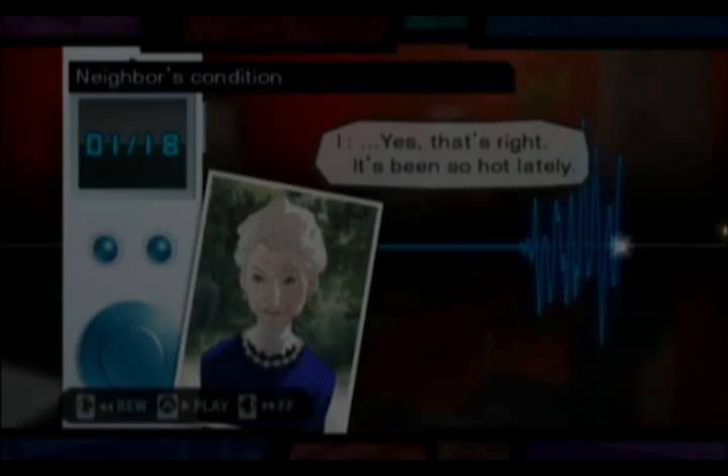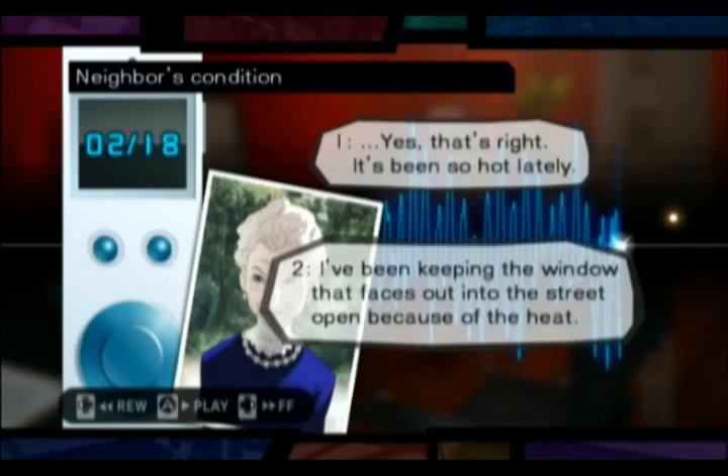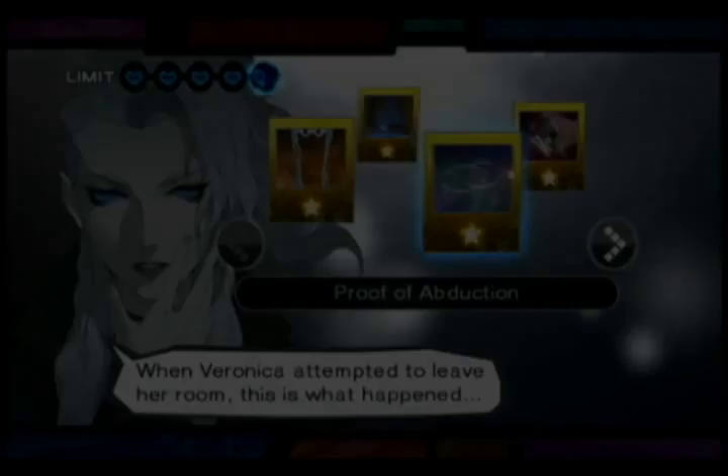Naomi's office is where you'll do the heavy cogitation — that is, where you'll put together the evidence you have to draw conclusions about the case. If there's some evidence that needs additional analysis, try sending it to Little Guy, Naomi's contact in the FBI who has access to records and can perform lab work while Naomi's otherwise occupied.